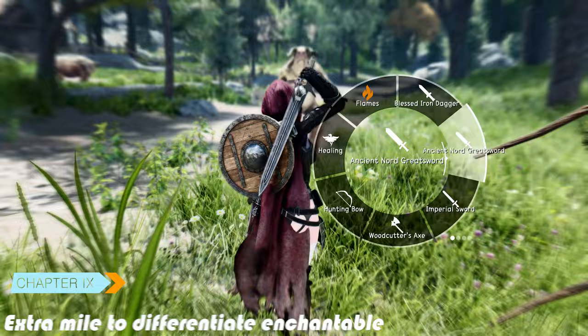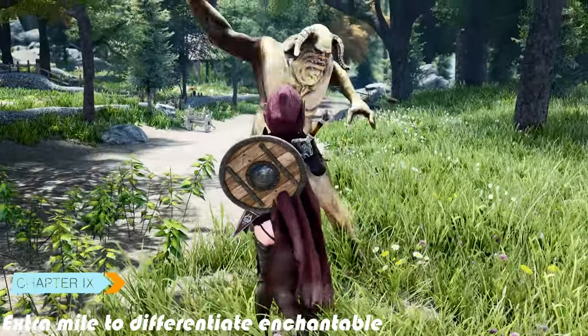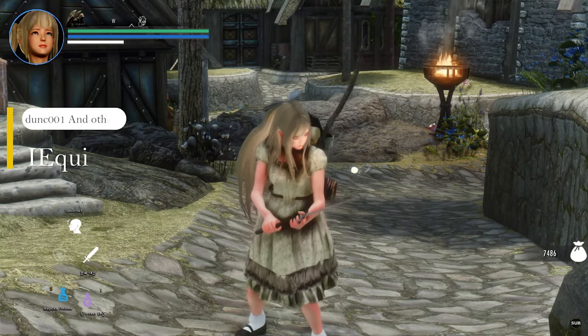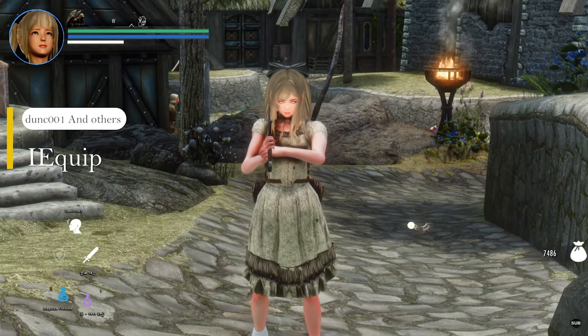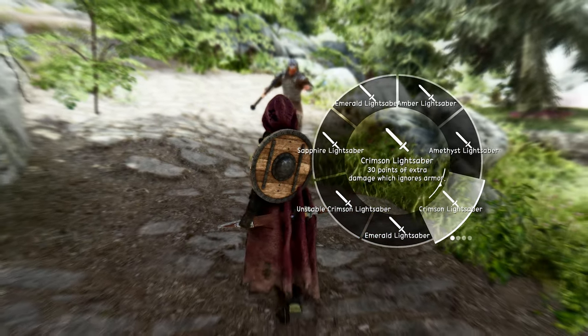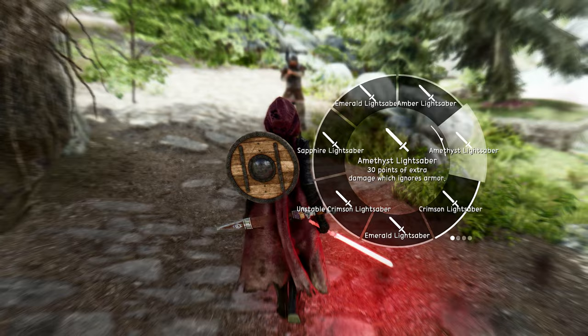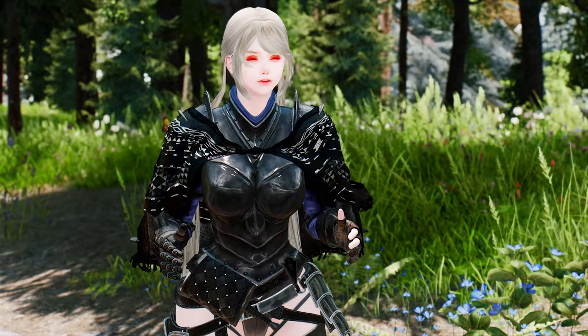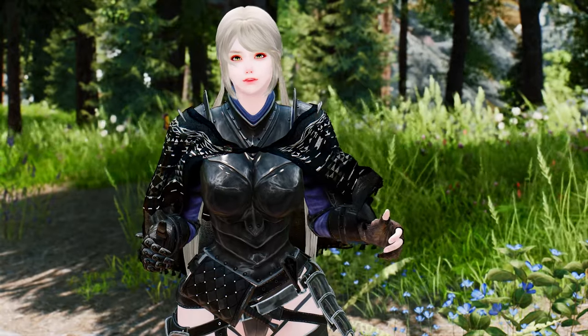Wheeler goes the extra mile to differentiate enchantable, poisonable, and temperable items. Thanks to its integration with iEquip's SKSE source, items are identified through unique IDs, enabling the mod to distinguish between items of the same form with different enchantments, poisons, or tempering. This attention to detail ensures accuracy and eliminates the common issues faced by other Quick-Equip mods.